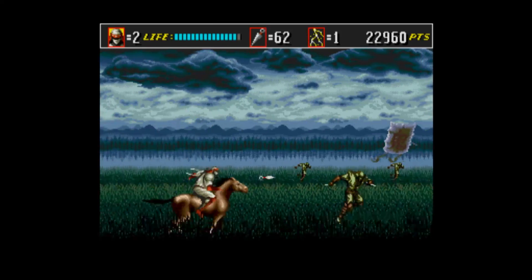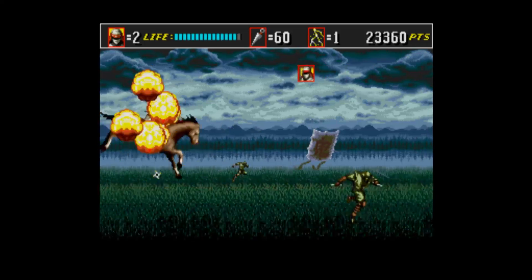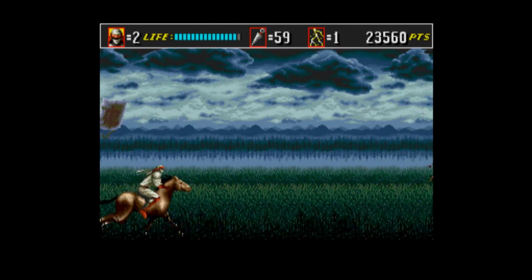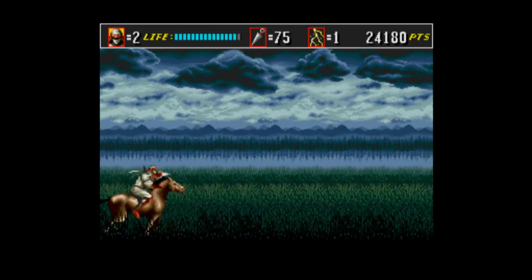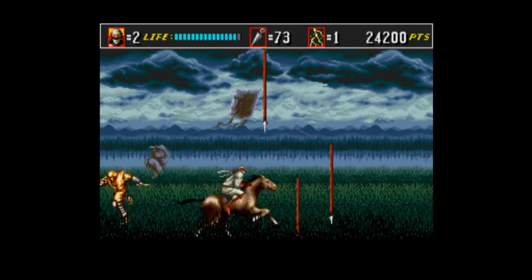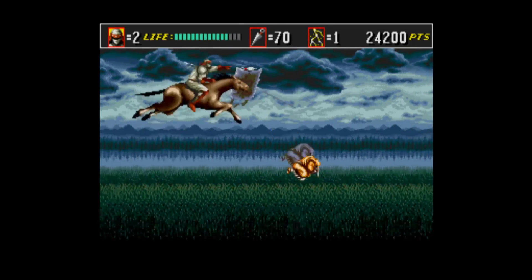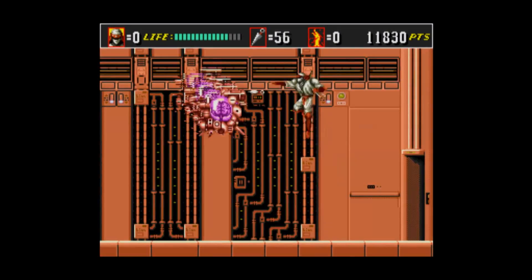Not every level involves being on foot. You'll be on horseback in a stage that might remind you of Sunset Riders, as an enemy ninja squad jumps out of a kite and hustles towards you. Then the mini-boss appears, jumping through the air and dropping spears on you. Each boss has a technique that might be intimidating at first, but once you get into a certain rhythm, you'll usually be able to take them out easily.